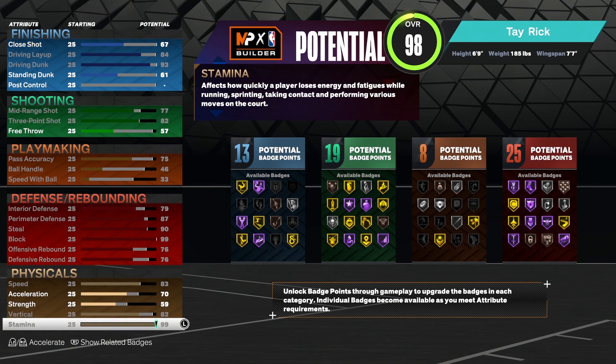The finishing badge count is going to be 13. The potential shooting badge is going to be 19. Playmaking badge is going to be 8. And potential defensive badges is going to be 25.